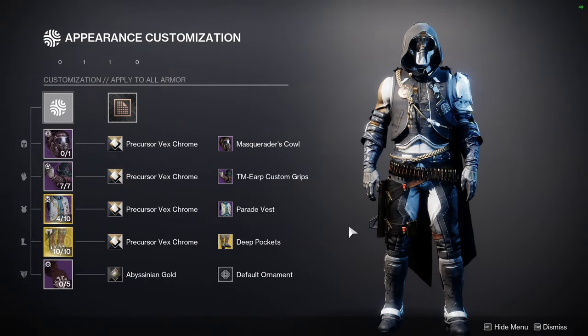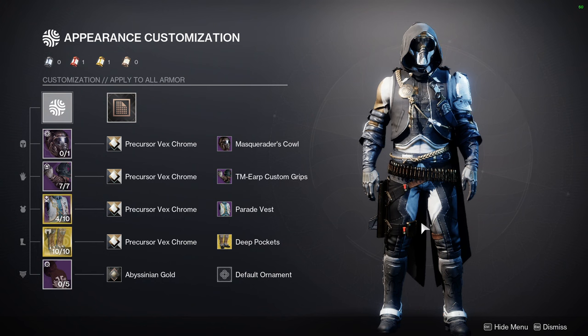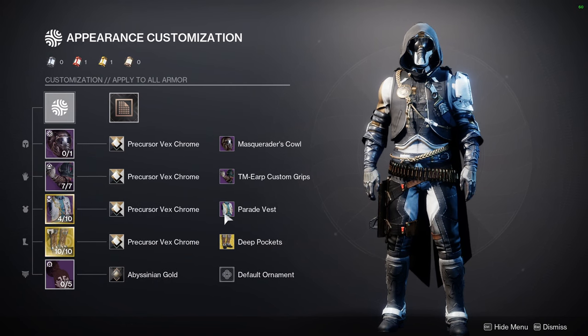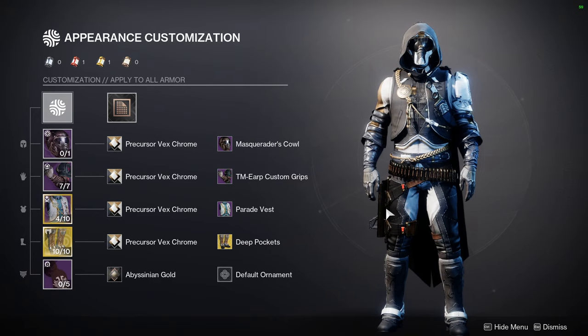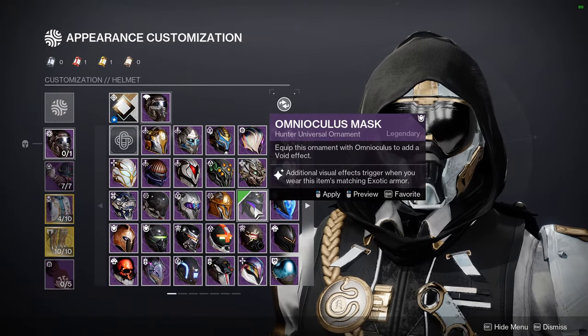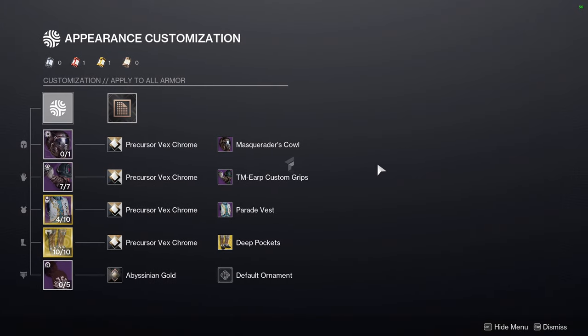Let's look at the fit for the video first. This is a set I made around the Crimson Plume, which I'm featuring in my playlist armor video. We went for a sheriff cowboy theme — Masquerader's Cowl for the helmet, the TM ERP custom grips, Parade Vest for the chest, the Deep Pockets ornament for Lucky Pants, and then the Crimson Plume cloak. You could also use the TM ERP cape for the full cowboy hat look.